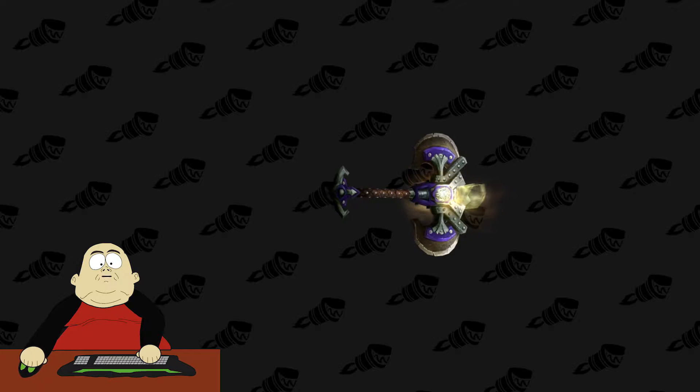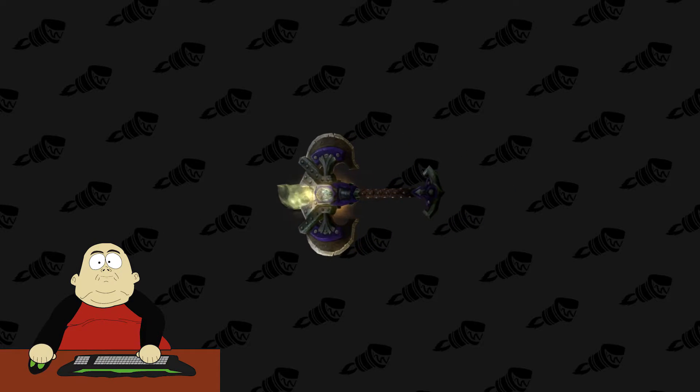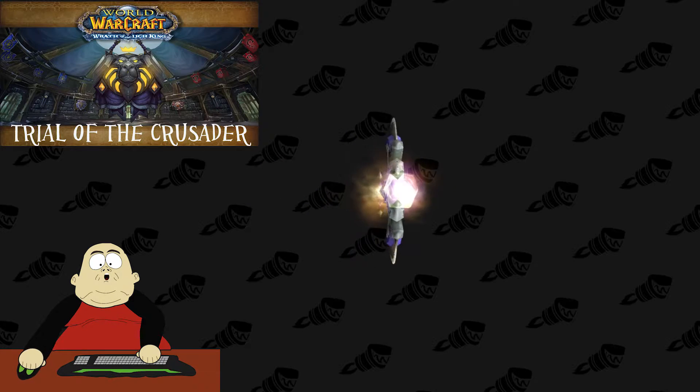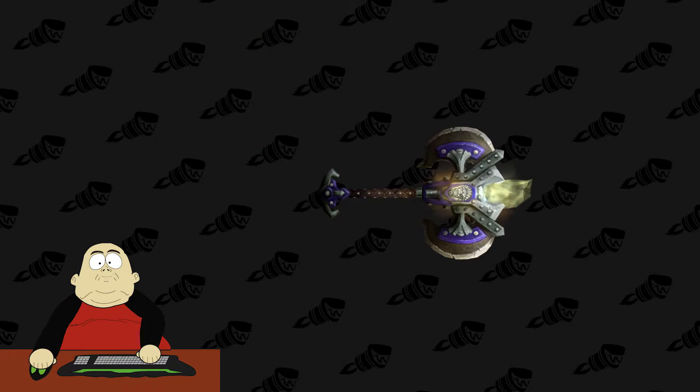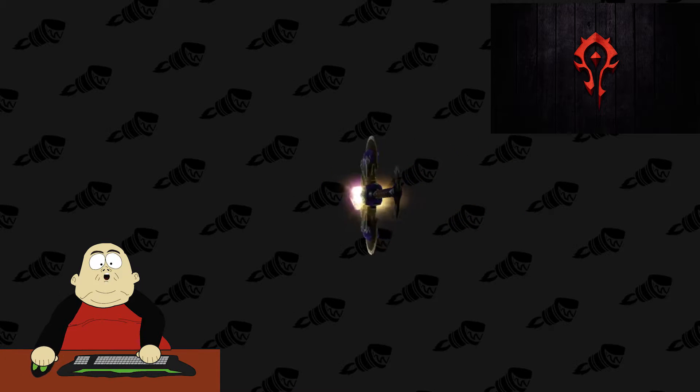Number 10. Starting things off here, we're going to be looking at the Justice Bringer. It's a really simple axe, but I really like the look of it. It can also come in a green tint, and it drops off of the Trial of the Crusader 25-Man from the Faction Champions. Really nice way to start this list off right here.